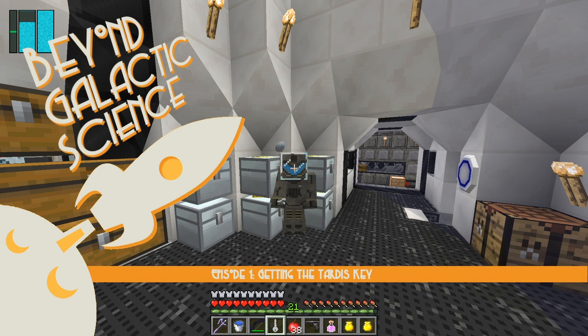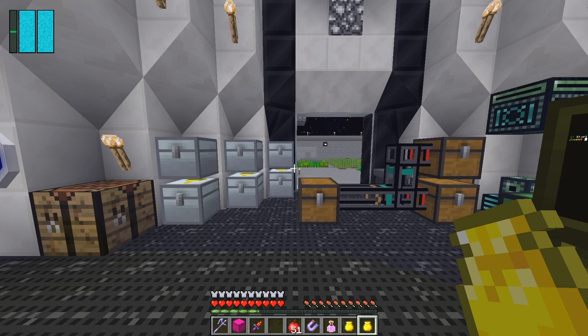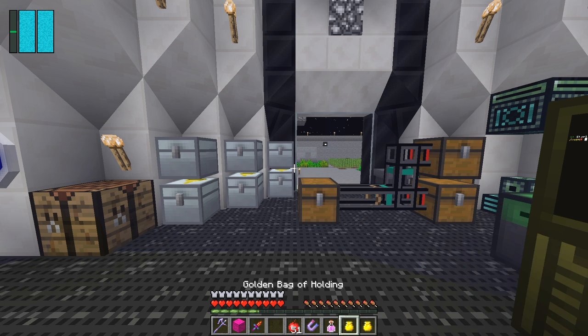Hello everybody and welcome to Beyond Galactic Science. As you can see, I have a TARDIS key in my hand. This first episode is all about how we get this TARDIS key. To get the TARDIS key, you need to take this ocean machine core and put it into a blood altar. We know where it is because we've watched other series — it's at the end of the stargate.